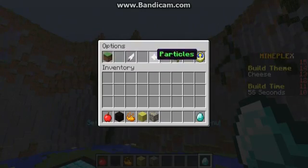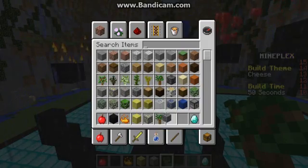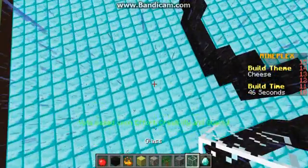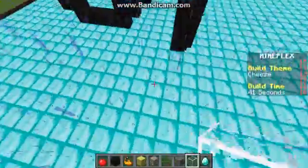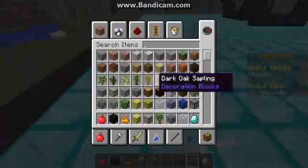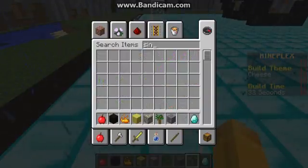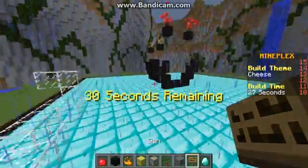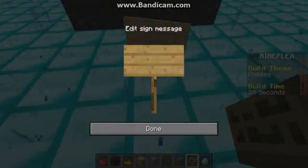Okay, what else should I add? I need to add something else. I'm going to make some glass — a glass wall separating them. Just some random glass. I know what I'll do — sign. I'll sign, then I'll sign down.